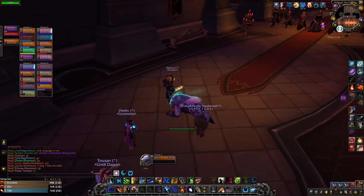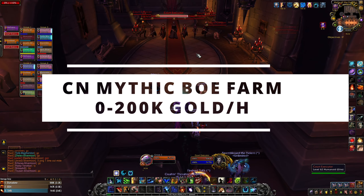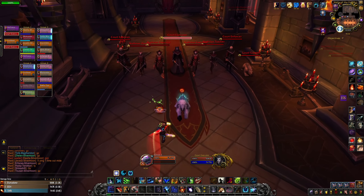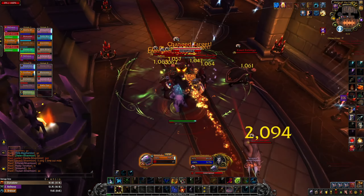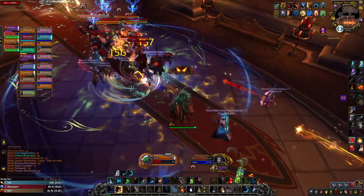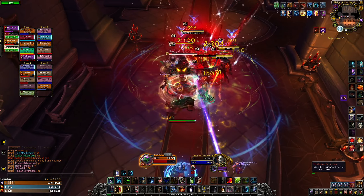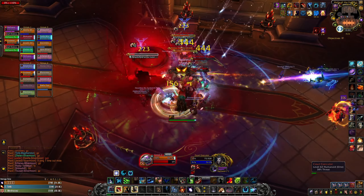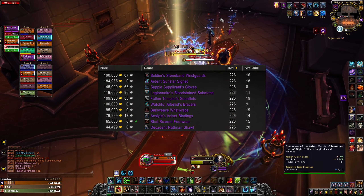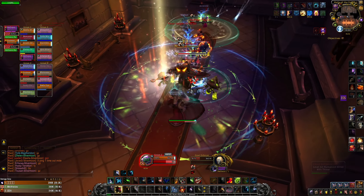Farm number 10 is the Sanctum of Domination trash BOE farm. You probably already know everything about this farm — I made a video about 50 runs of BOE farming this raid. I recommend doing this farm only if you are lucky. You are killing trash in Castle Nathria Mythic raid and they can drop 226 item level gear. You can usually sell these BOEs for more than 100,000 gold on the auction house, and they have good sell rates so you will usually sell them within 1 day.